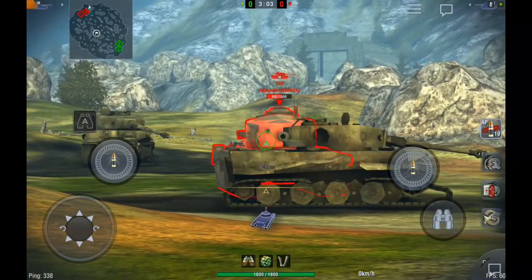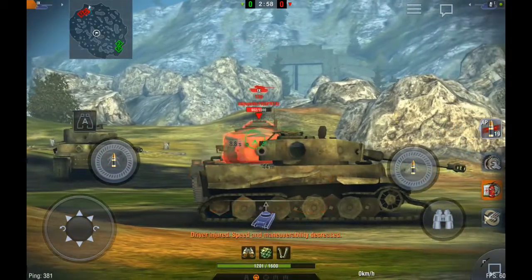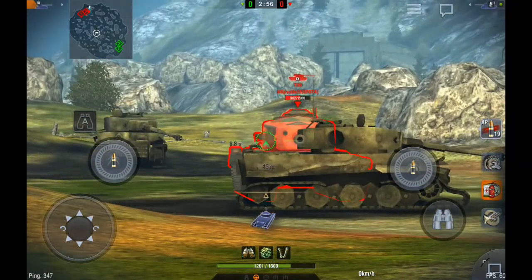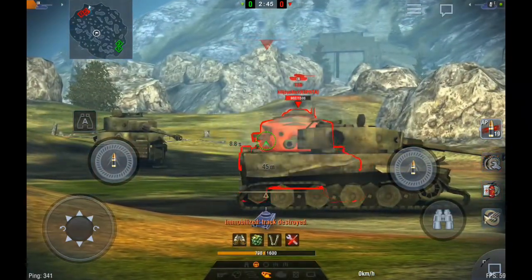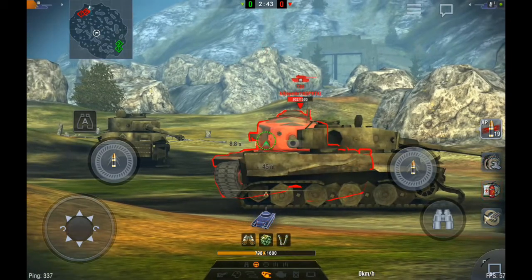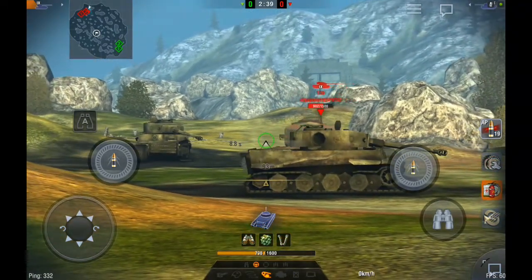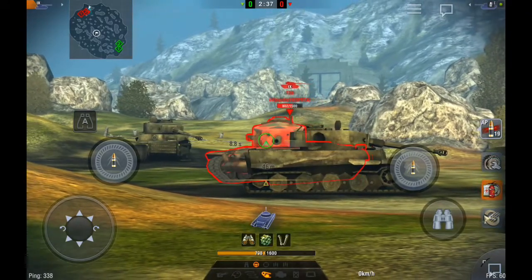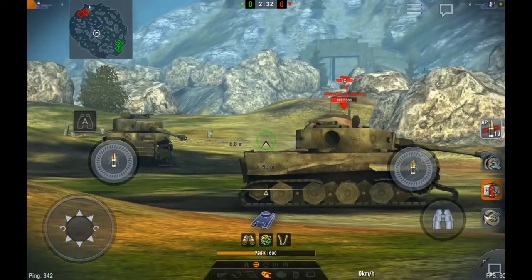Another way to go hull down when you're out in the open and being rushed by an enemy tank is to find any kind of hard cover you can — like a rock or a dead tank — and hug it, so your front armor is hidden and you're only exposing the turret to put shots into the enemy. Just like the T30 in this example — I can only aim for the weak spots at the top of the turret, which are very difficult to pen if the T30 keeps moving.